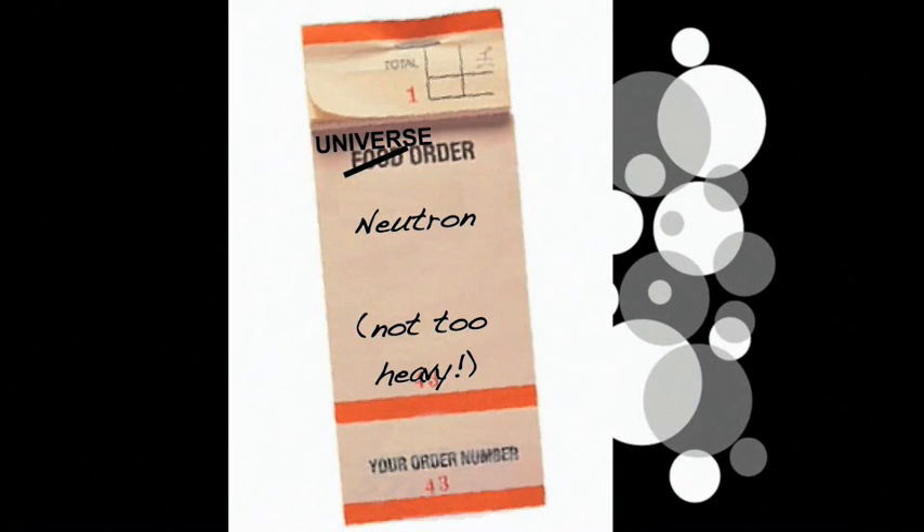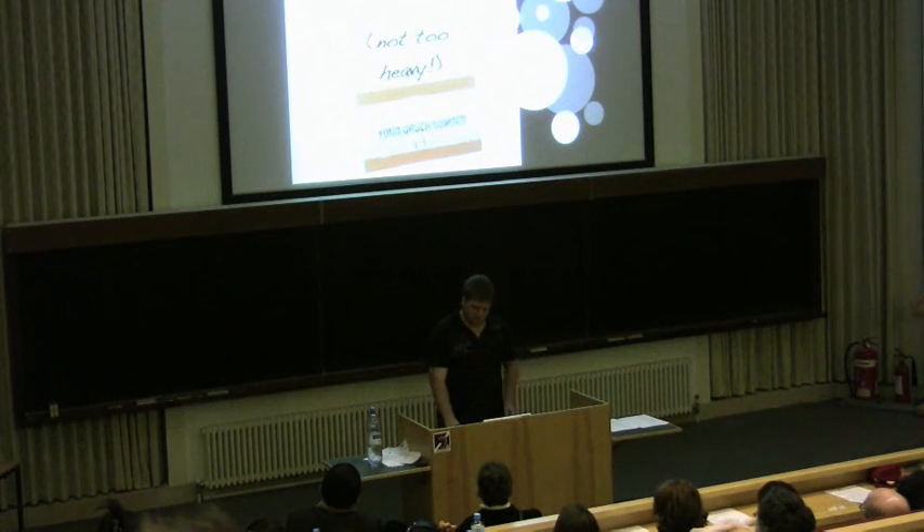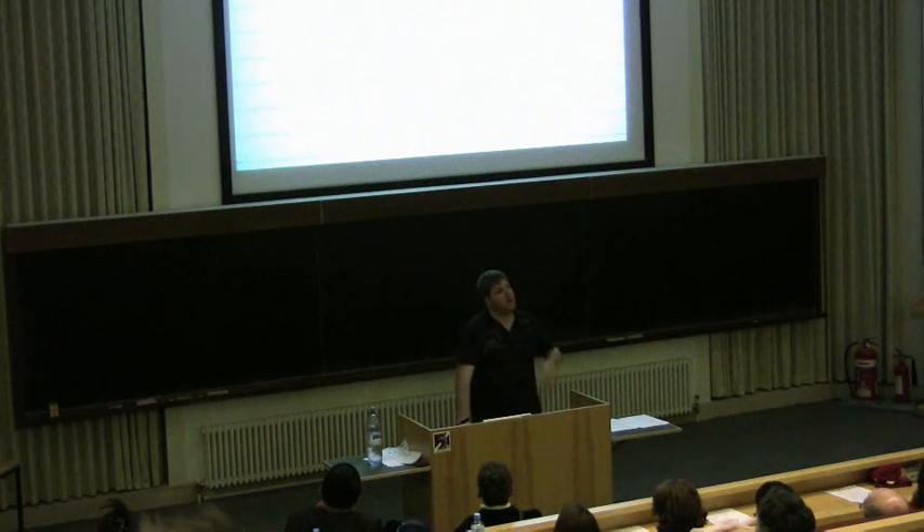You're also going to need your neutron to be just a little bit heavier than your proton — that 0.1 of a percent. Another 0.1 of a percent, and that first reaction doesn't work, and step one in making interesting elements fails. It just all falls apart. So that's step one.